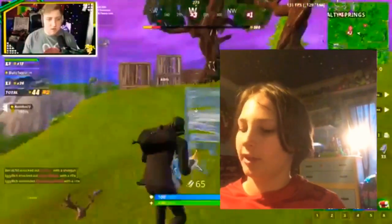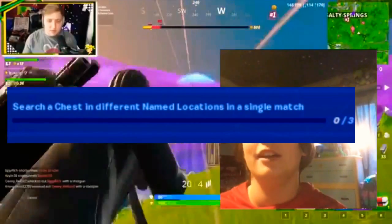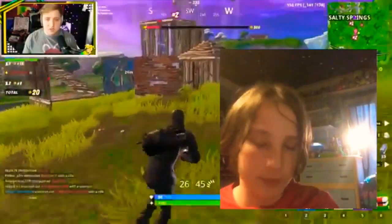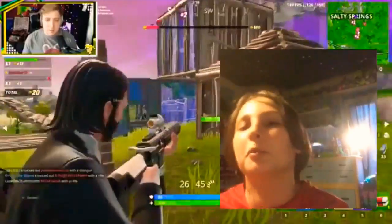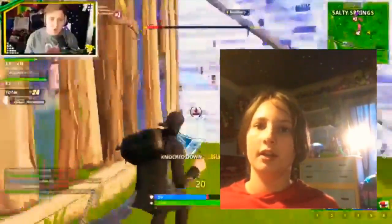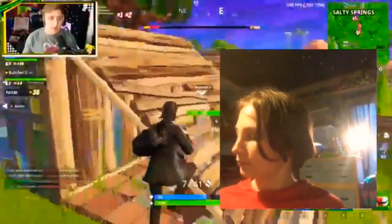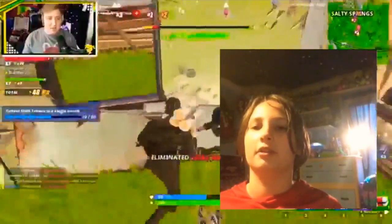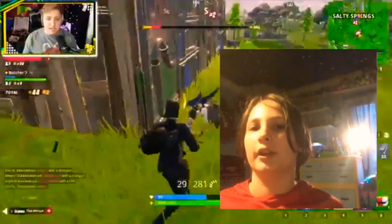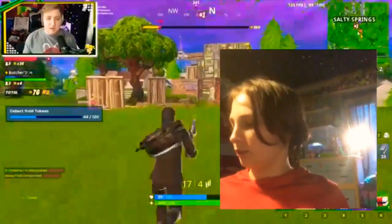Next: search a chest in different named locations in a single match. I did this three times — just do team rumble. The reason being, in team rumble you can die and respawn. So you can search a chest at Junk Junction, go to Haunted search another chest, die, respawn at Tilted, search a chest there, and you're done. You could also party assist it — hop into team rumble with friends, everybody lands at a different named location, and you'll get it fast.